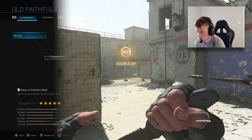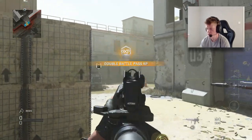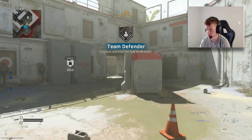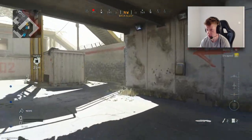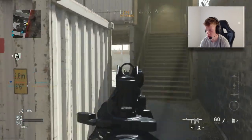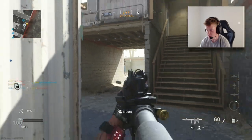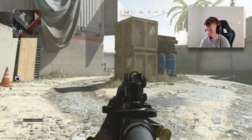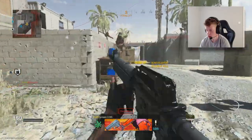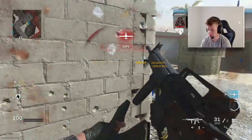We're going to be hopping straight into a game right now trying out this class. I know it's going to be a beast — let's do this. We're playing Team Defender on Shoot House. A few little changes to the class, primarily keeping it the same. Hopefully we can have a better game now. Movement speed will be increased a little bit — being able to move as quickly as possible is definitely something you need. I'm going to push this spawn right now.